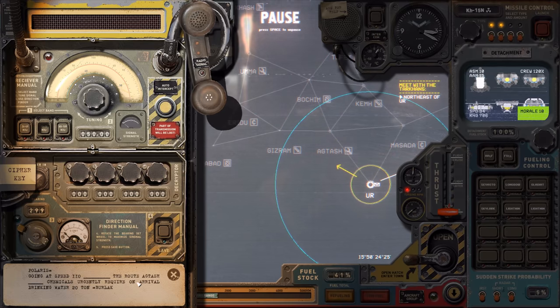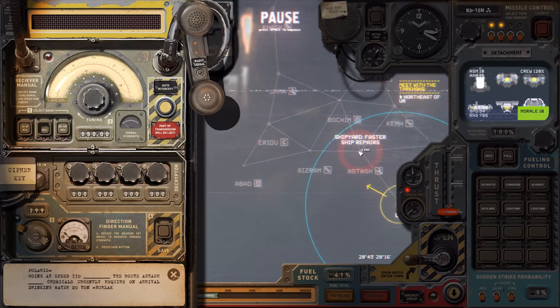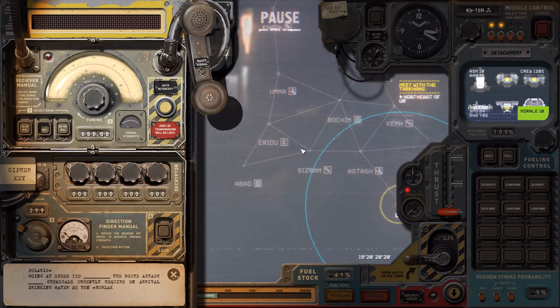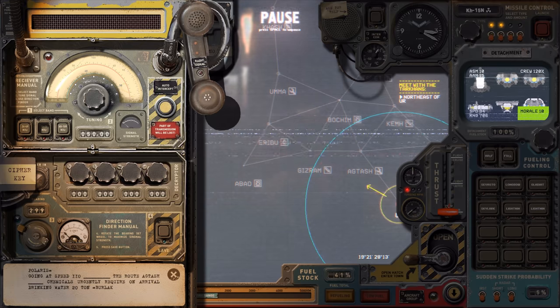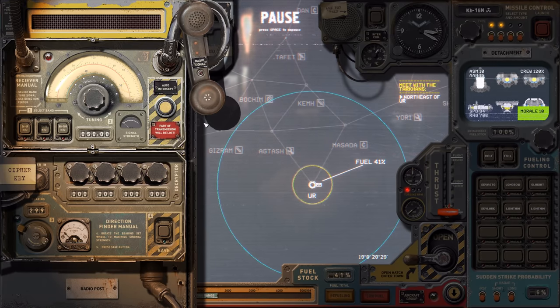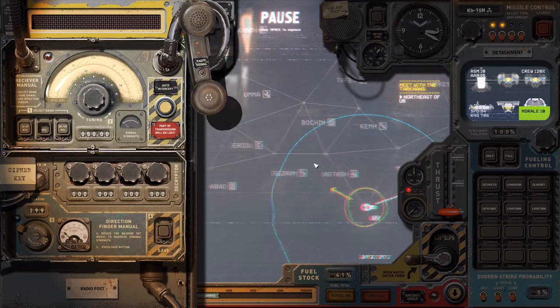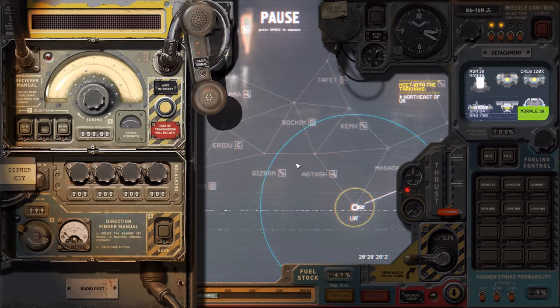The route is Actash to something — Eridu, maybe? Anyway, not much we can do about that. We are very slow. The speed of the Sevastopol is 94, and most of these transports go at around 90 to 130-ish.